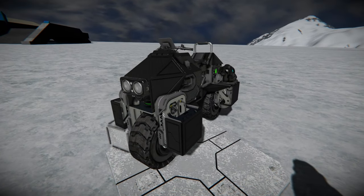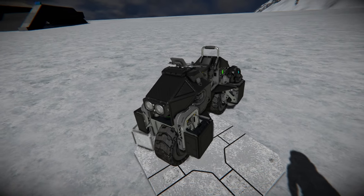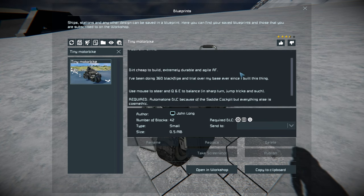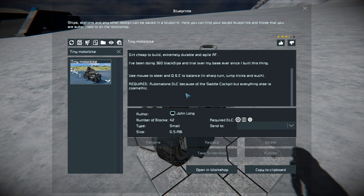We'll just go and press F10, find it in the small menu, and go from there. This thing is 42 small blocks using the Automaton and Decorative Block No. 3 and Wasteland DLC packs. There's a tiny bit of information about it — it's a dirt cheap build, extremely durable, very agile, and you have to use your mouse to steer it and keep balance. It requires the Automaton DLC pack.